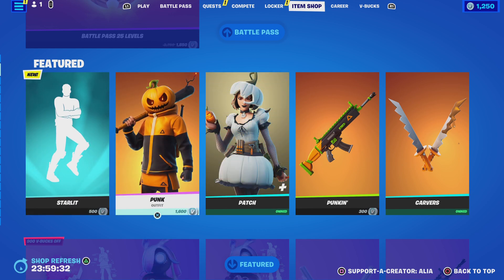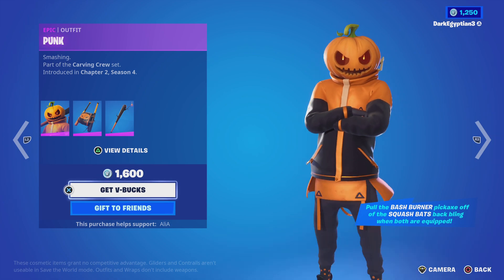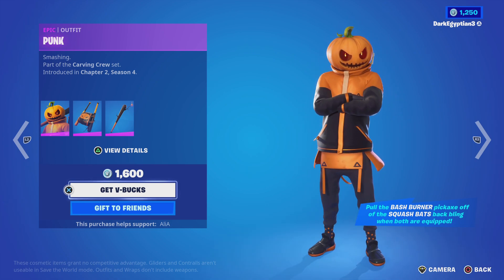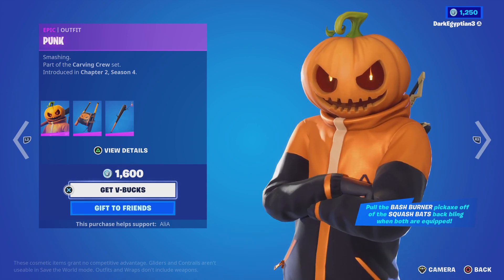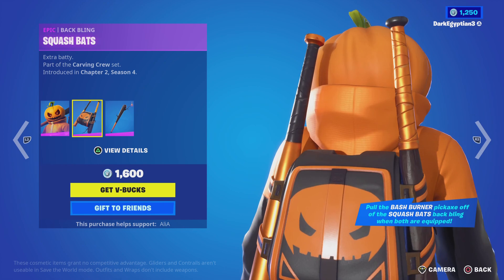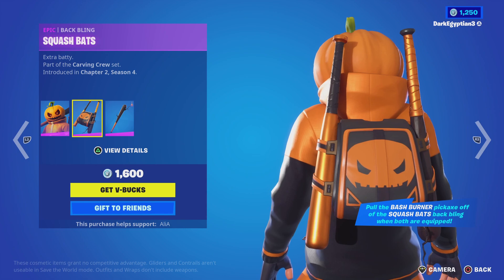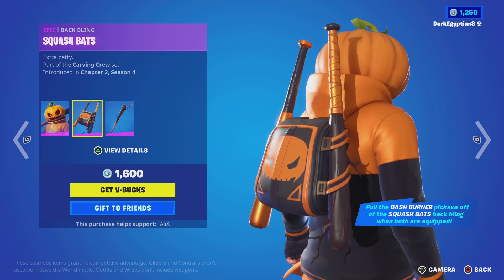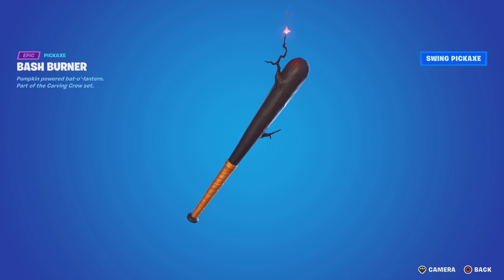Moving on to the return of some Halloween favorites. Starting us off we have the return of the Punk skin, 'Smashing,' part of the Carving Crew set, first introduced in Chapter 2 Season 4 — the Marvel season. Love the light, there's nothing but flame in his eyes. For the back bling we have the Squash Bats — extra batty. We do have two harvesting tools. The harvesting tool itself is the Bash Burner — pumpkin powered bat, all the lantern. Let's see the swing animation.